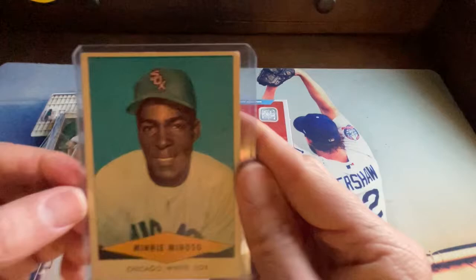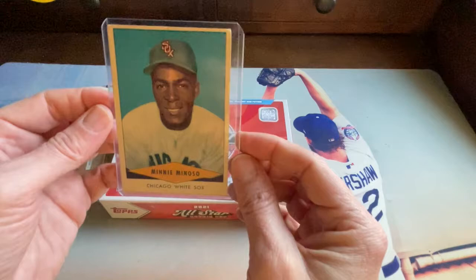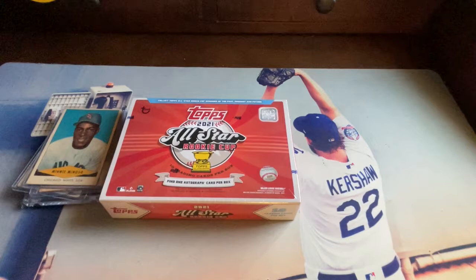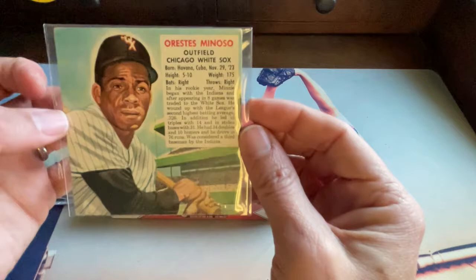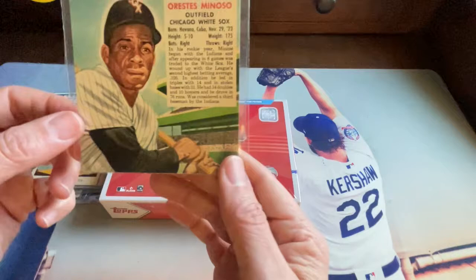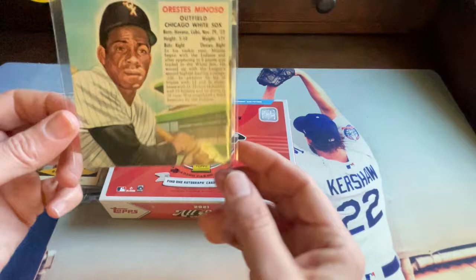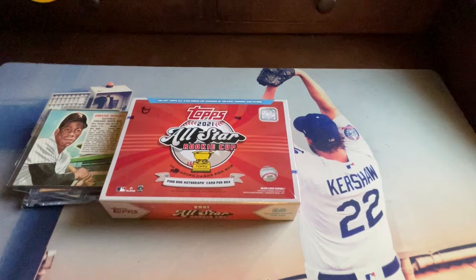This is the 1954 Red Heart card — it comes in dog food packaging. Beautiful blue pastel. And this one is really interesting — it came from Red Man chewing tobacco. This is his 1952 Red Man; he also has a '53 and '54. This one is missing the tab at the bottom. Finding ones with the tabs in good condition is harder — the tab was like a coupon you'd send in with a quarter to get a hat, baseball, or other prizes.